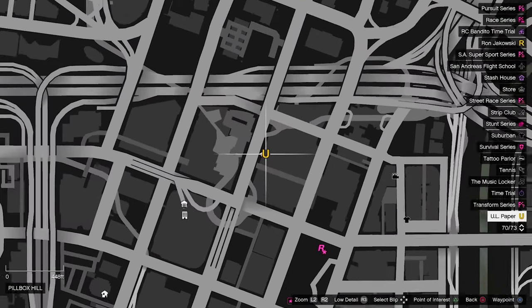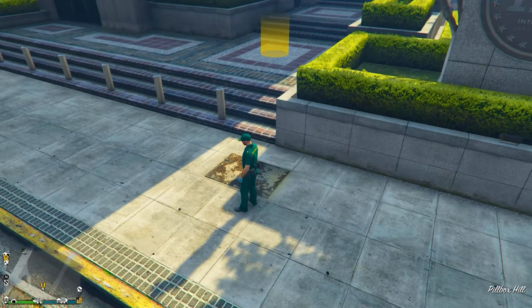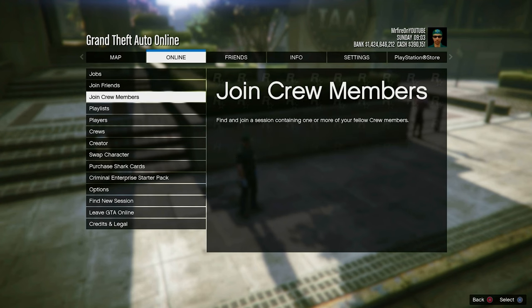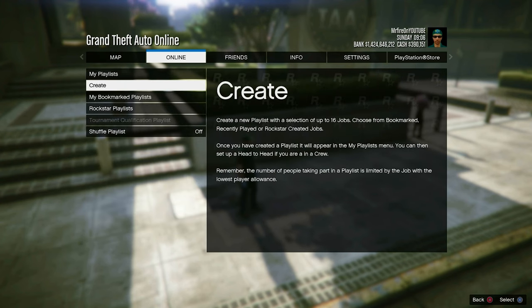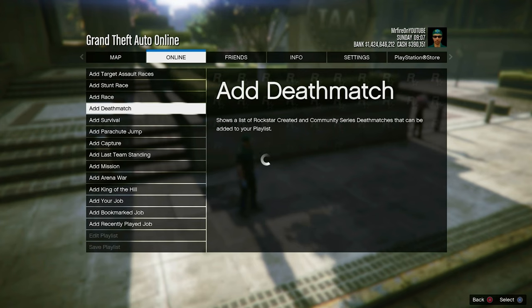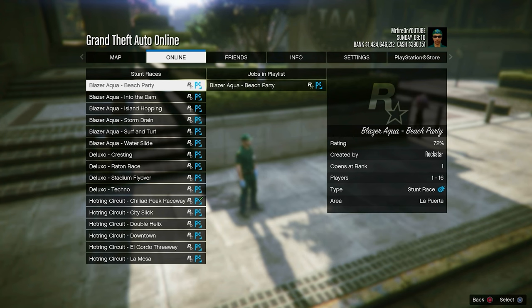The first thing you're going to have to do is make your way to the ULP mission on the map. It is a bit different from the old method. Open your interaction menu, go to Online, then make your way to Playlists. Once there, create a playlist and add the Hot Circuit stunt race.